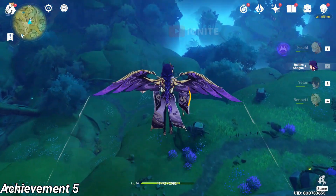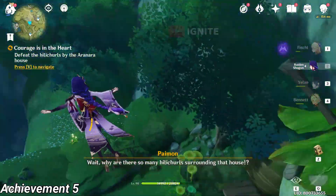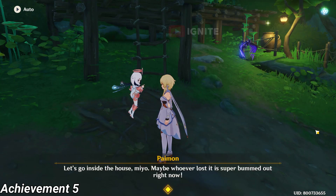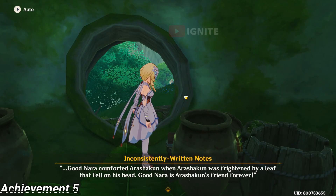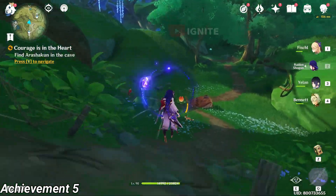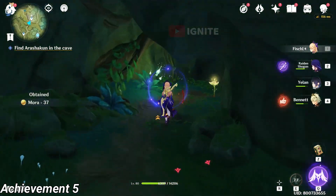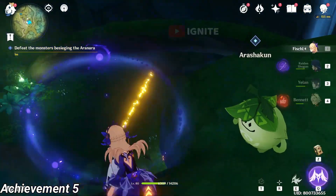For the 5th achievement you have to come to this location. After coming here you have to go straight down. Here you will see a house — Ayana's house. Go inside the house and read the note. After reading the note you have to go to this location. You don't have to defeat any enemies. You have to go inside this cave.